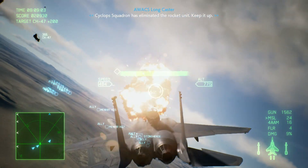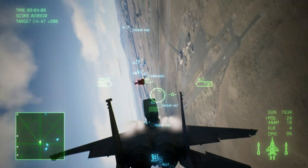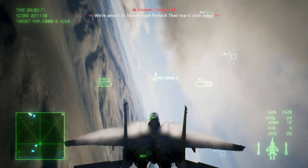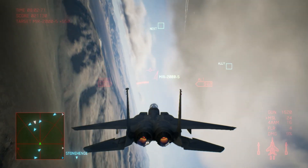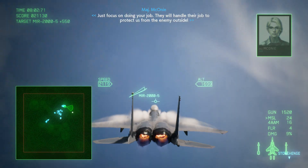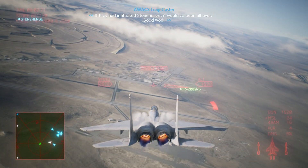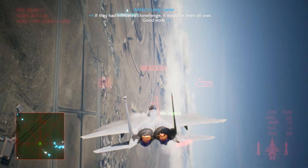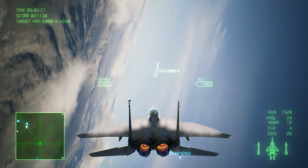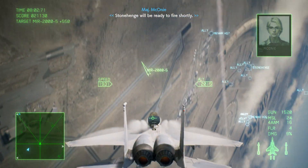Cyclops squadron has eliminated the rocket unit. Keep it up. I'm taking damage, but I'm good to go. We're almost at Stonehenge. Perfect — their rear is wide open. Just focus on doing your job. The kilo assault unit is down. If they had infiltrated Stonehenge, it would have been all over. Good work. You've given my program a lot of the time it needs. Your cannon will be ready to fire shortly.